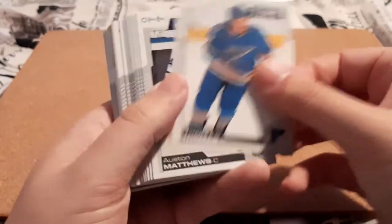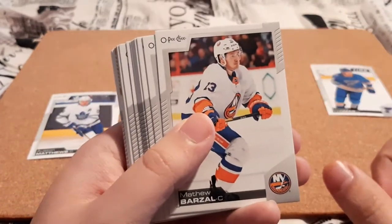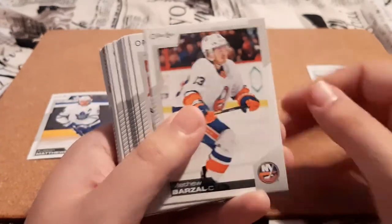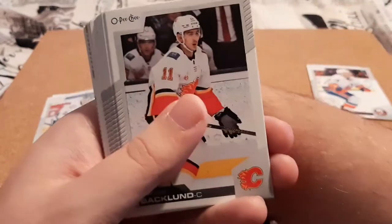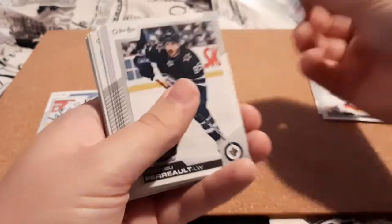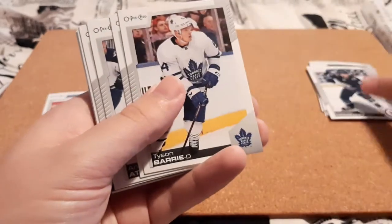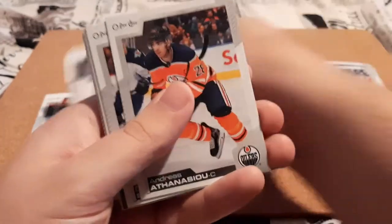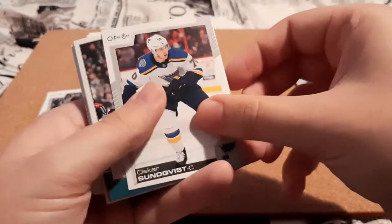Robert Thomas. Auston Matthews, I do PC. So I'm going to be separating the regular base that I do not PC from the players that I PC. Brazal. Domenko, I PC because I PC goalies. Backlund. Fast. Marteau. Tyson Berry, which I think I have enough to start a PC. Kopitar — I've been getting a lot more of his cards lately, growing that one. Sunquist.